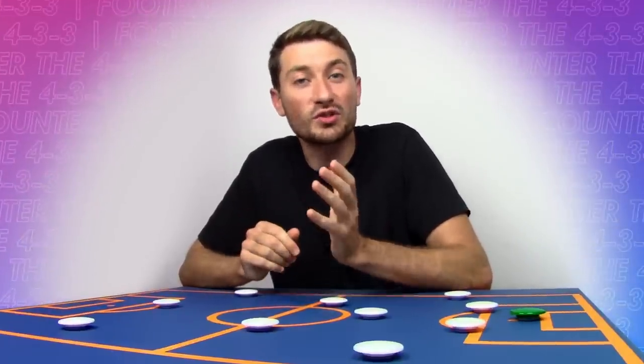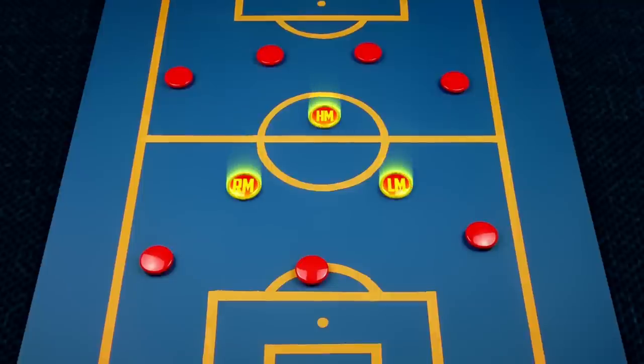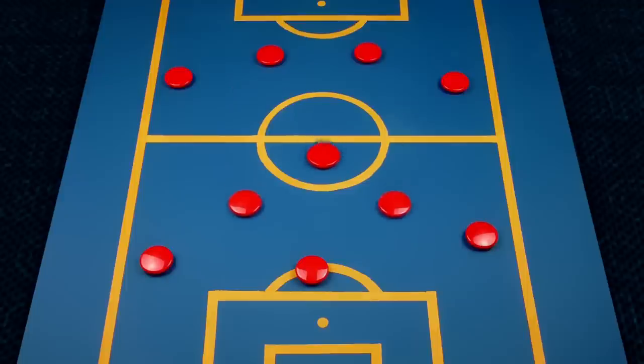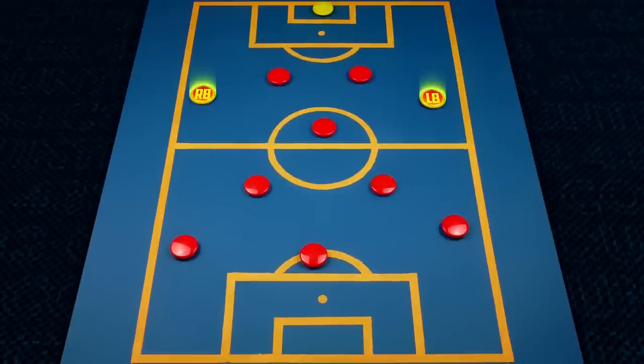How exactly do you stop one of the most successful formations in football history? Let's start by taking a look at what to do when in possession. The first thing to consider is the choice of formation. No one formation will always win against another, and it always depends on players and the tactical choice by managers. Nonetheless, by understanding the weaknesses of the 4-3-3 we can choose a formation accordingly. The key area for the 4-3-3 is the midfield — these three players are what bring balance to the team, assisting defence and attack throughout the match. A perfect example is Real Madrid's Casemiro, Kroos and Modric.